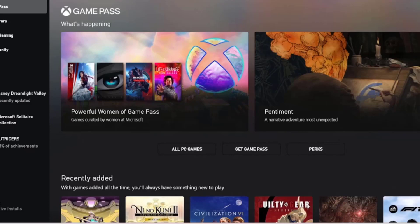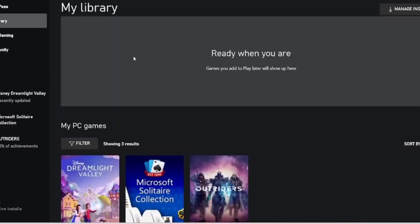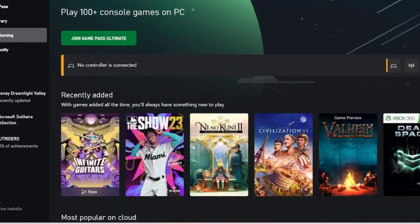How to play MLB The Show 23 via the Xbox PC app: Download and install the Xbox PC app if you haven't already. Sign in with your Xbox account and make sure you're subscribed to Xbox Game Pass Ultimate.